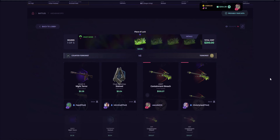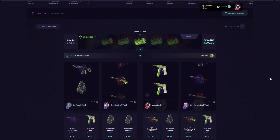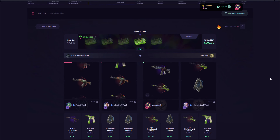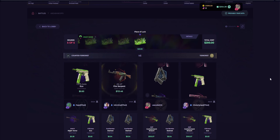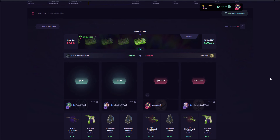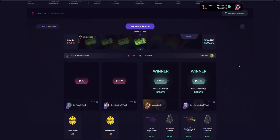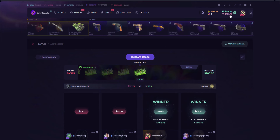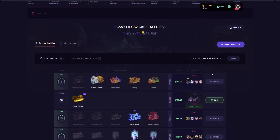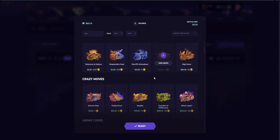It's two Containment Breaches — holy shit, nice! Absolutely amazing. I have no words — I'm speechless. And they get a Fire Serpent! What a comeback, what a clutch. Oh my god, that was just pure dumb luck right there — a Fire Serpent! Let's sell all these. I can't believe that — pure dumb luck.